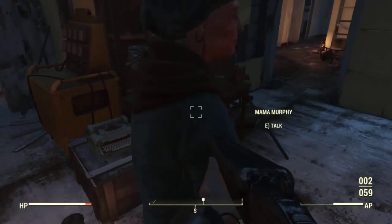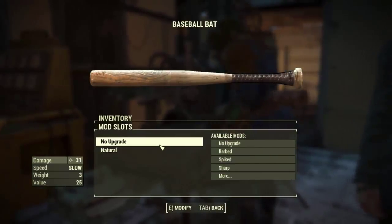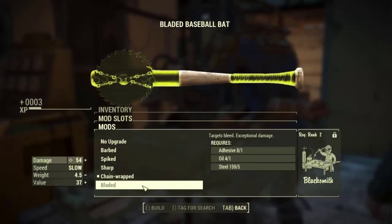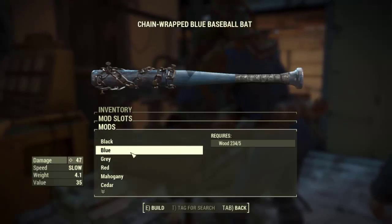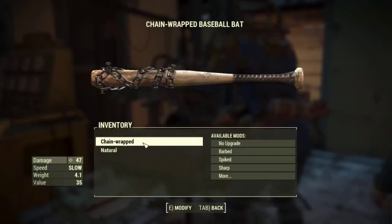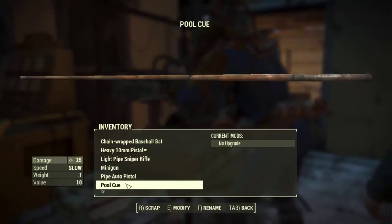I'm going to head back over here and see how far I can upgrade my baseball bat, or what I can do to it. Now that I have upgraded my skills, let's see. I'm going to upgrade it. Oh my god. 47 damage. What color should we make it? Gray, mahogany, cedar, aluminum. Blacksmith rank one — I love blacksmith rank one.